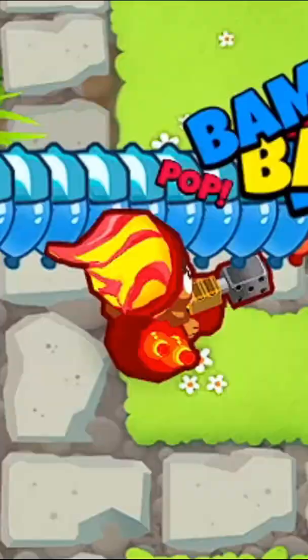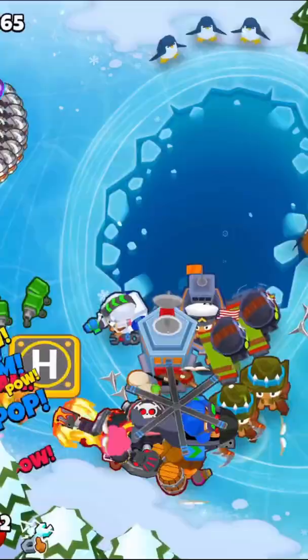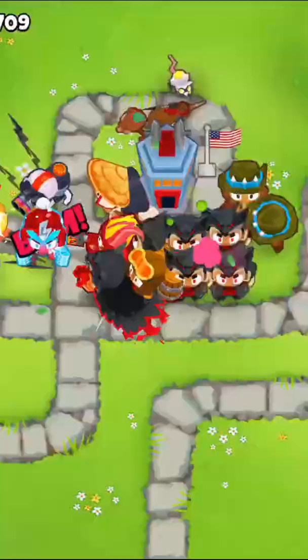Gwen is up next, and boy was she tough to rank. Her level 3 destroys tough rounds as it is just a free wall of fire. She's great for races. Her passive, Heated Up, gives bonus damage, pierce, and lead popping power. She levels up fast. Her level 10 clears screens. And she synergizes great with attack zone, druids, and the Comanche commander.